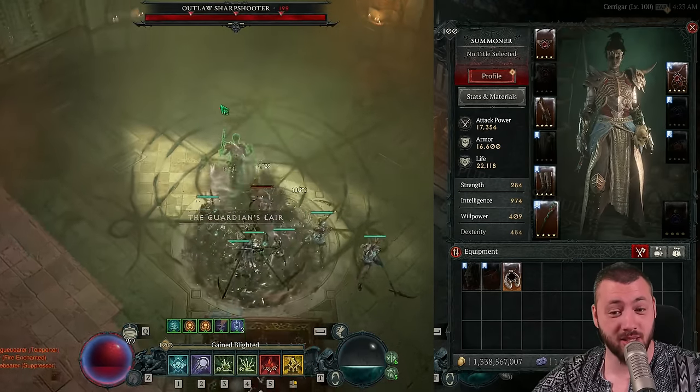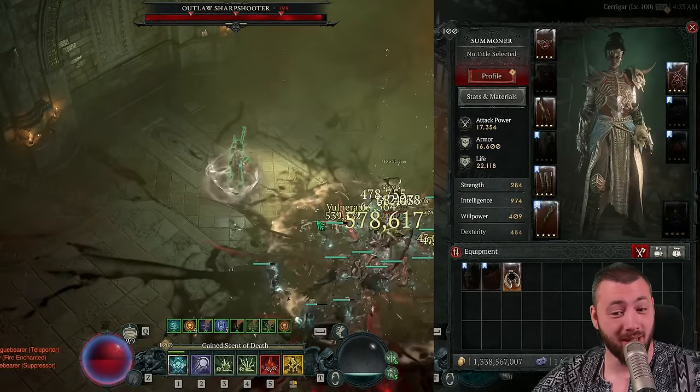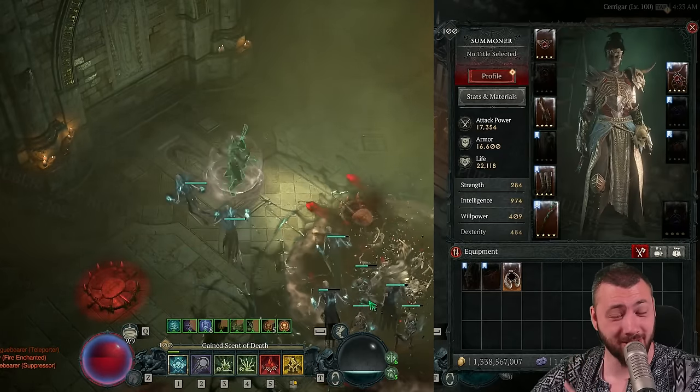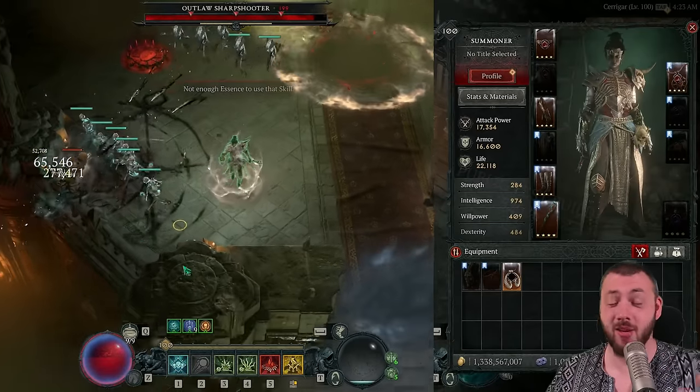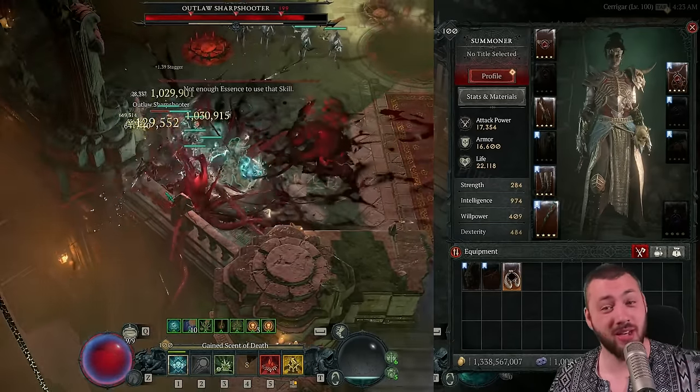For end of the day stats: any resistance, maximum life, total armor, slow potency, or Crippling Darkness ranks — because you can get Crippling Darkness skill bonus ranks to get more damage on the stuns and longer stuns.